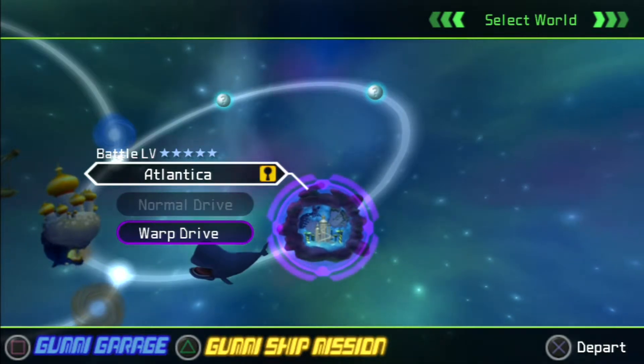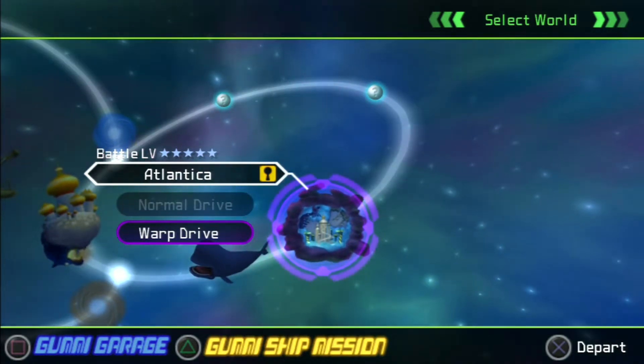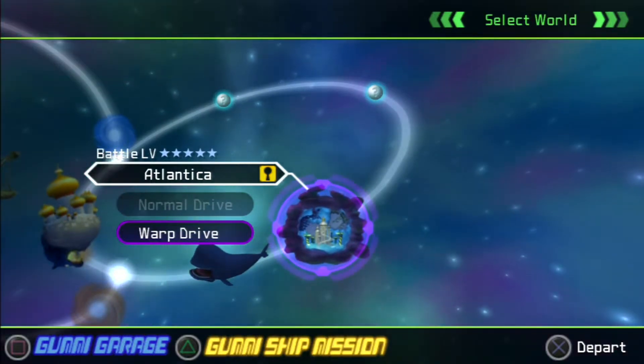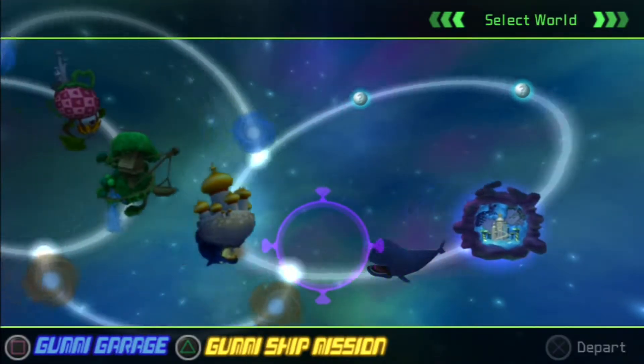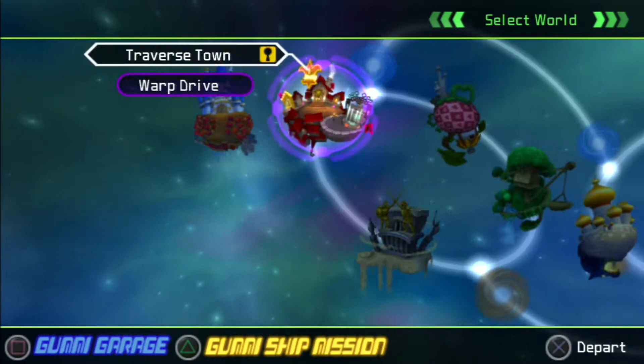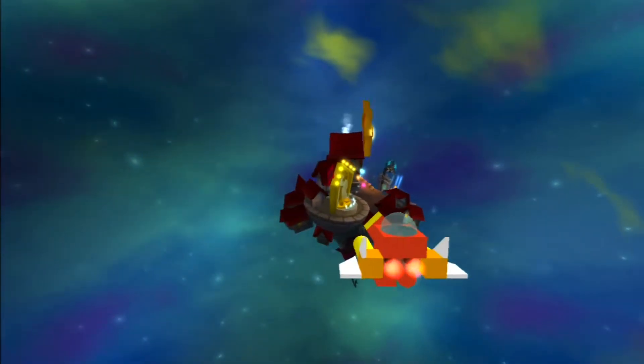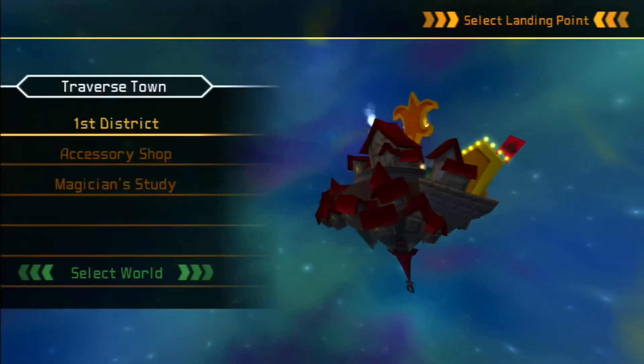Hey there guys, welcome back. So last time we took on two versions of Ursula, and today I said we would be going to my favorite world. But first we have a few things to kind of tie up. So really quick, we're gonna head to Traverse Town and do some Dalmatians, we're gonna do some Hundred Acre Wood, and I think that's about it.